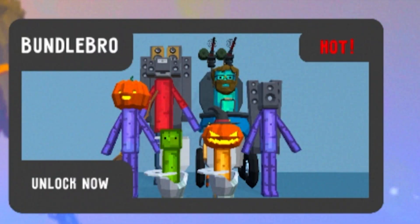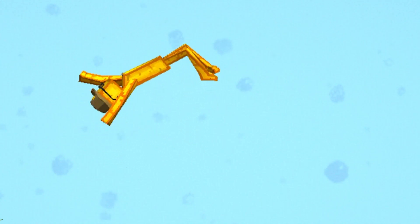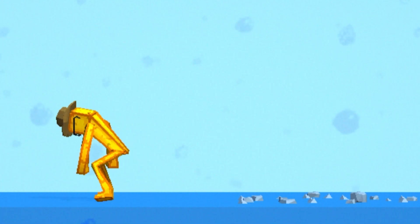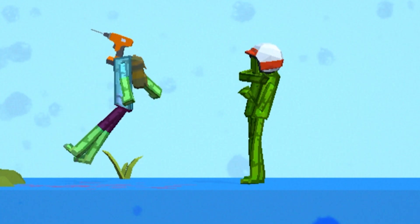Whoa! Battle Playground looks insane! What is this guy? Some kind of yellow melon. Oh, he just straight up fell over. Oh, he's getting up! We got a watermelon and we got a drill head melon.